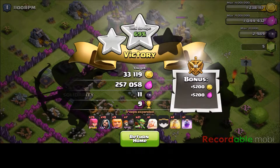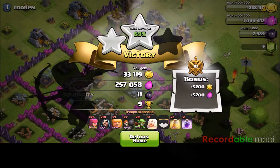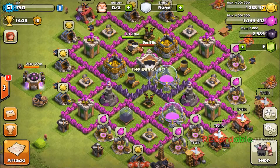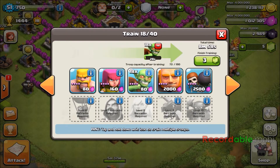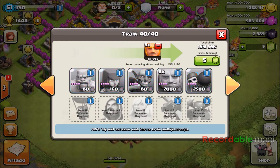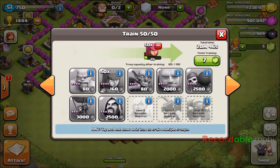We got quite a bit of elixir — 257k, a little over. And 11 dark elixir, and 9 trophies. I think we did pretty well — that was good loot. Some of you guys may be curious what strategy I was using — I talked about it briefly in my previous video. What I train is: 1 healer, 10 wizards, 20 goblins, 9 giants, 7 wall breakers, 50 archers, 2 heal spells, and 1 rage spell. I still have 5 spaces in my army camp, and depending on the situation I sometimes train more wizards, another giant, or 5 more archers. But that's basically my strategy.